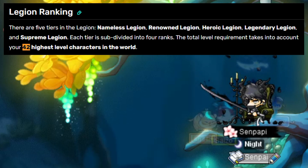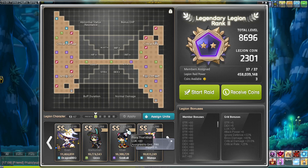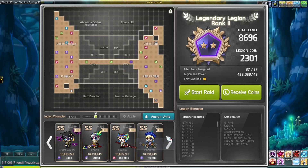Remember the magic number is 42 — only 42 characters will count for legion. Your characters start counting for the legion grid at level 60, so you can make a bunch of level 60 characters. The more character slots you have, just keep making level 60 characters — it's super easy.